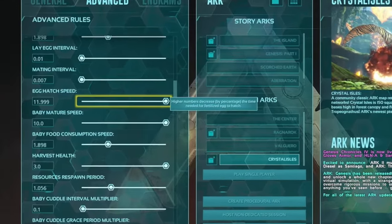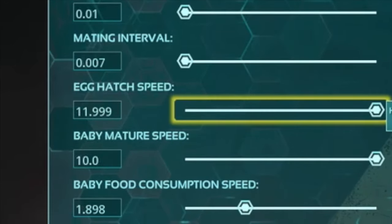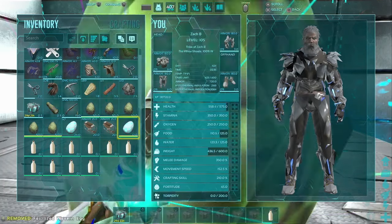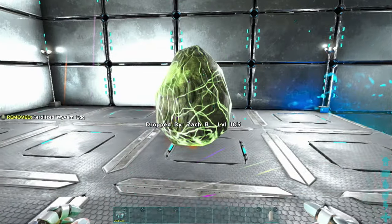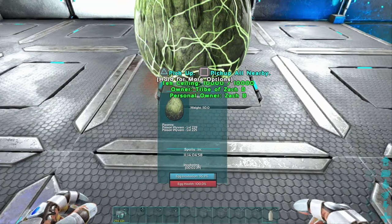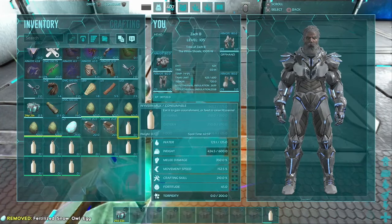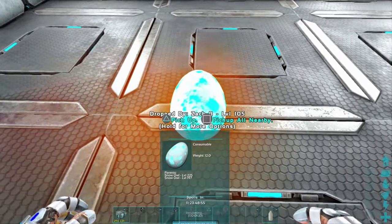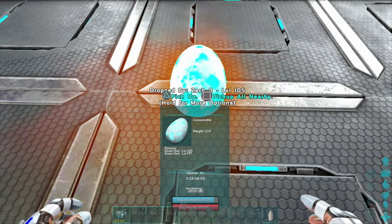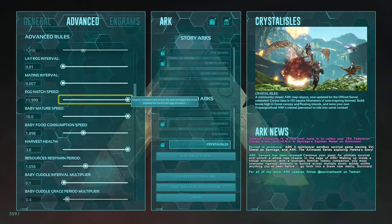The next setting is going to be egg hatch speed. I have it here at 11.999 — every time I try to put in 12 it just readjusts, but somewhere between 11 and 12 is a really good hatch speed. It's going to take basically just a couple minutes for each egg to hatch. As you can see, the wyvern egg is a bigger egg and takes a bit longer, while the smaller egg takes just about a minute and a half — but it certainly beats five hours on unofficial servers.